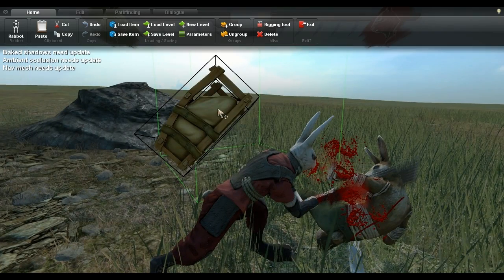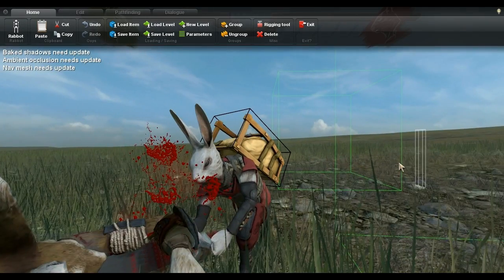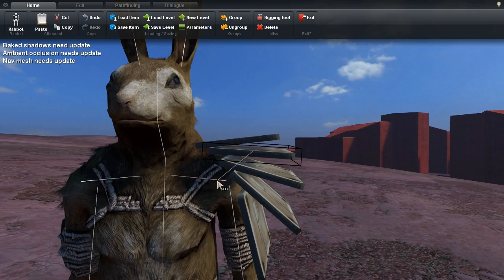I also improved the armor attachment system to be more simple and powerful. You can select any object and hold Alt to attach it to a character bone. This is a lot easier if you freeze time first, by double-clicking the tab key. You can attach the same object to multiple bones as well, if you want to blend between them.